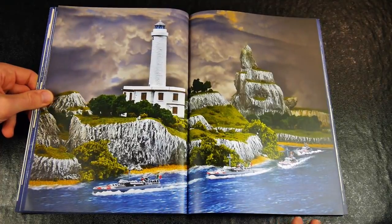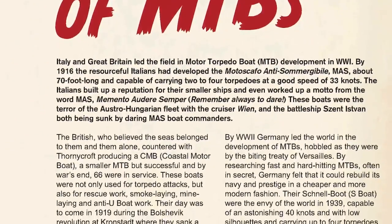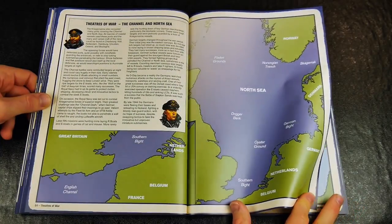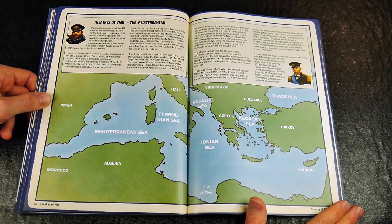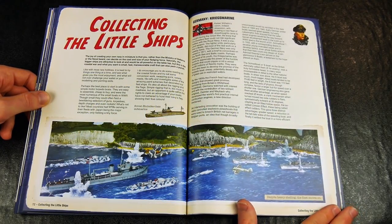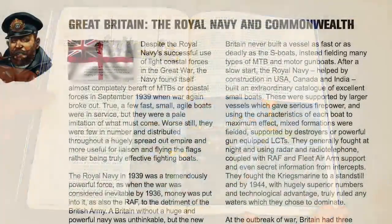A useful and interesting read covers the history of the heroes of the game — the motor torpedo boats — plus the different theatres of war within which they operated. An outline of the various nations' navies is also included, with the obvious such as the British Royal Navy and the less so like the Soviet Navy.